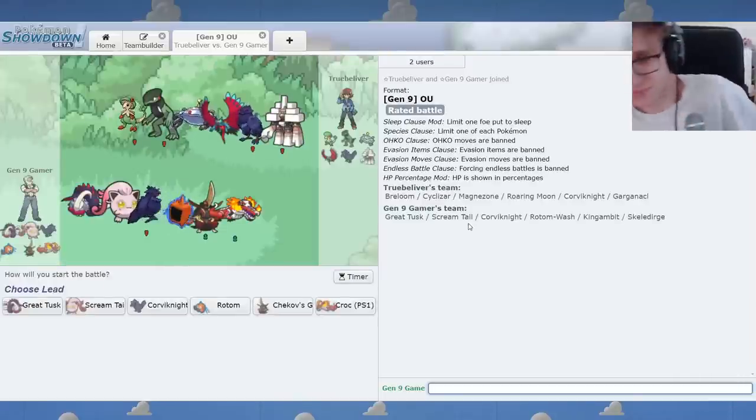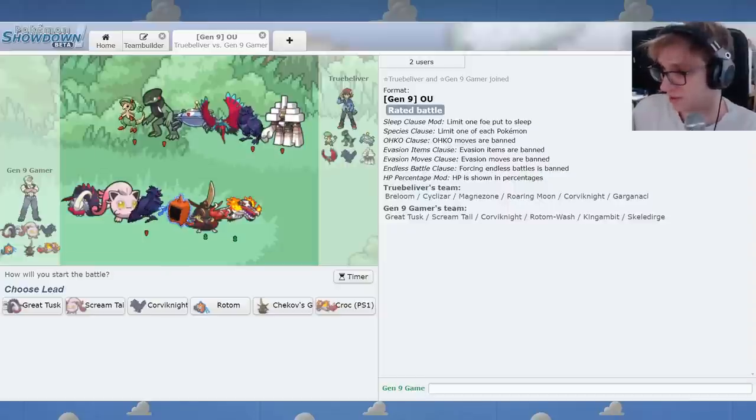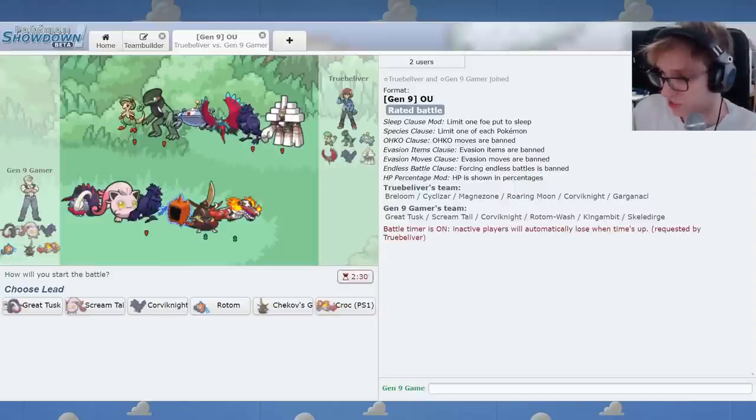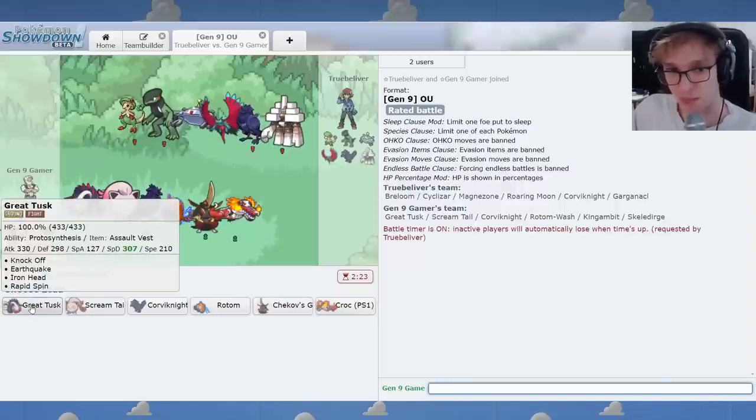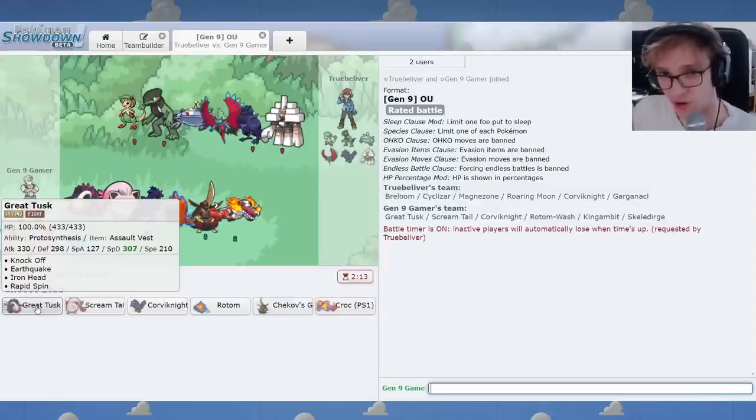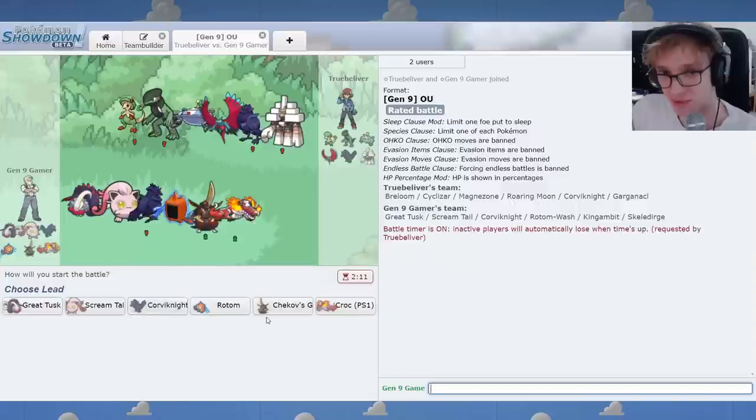I think Great Tusk is the best Paradox Pokemon in the game, and that right there is proof. Great Tusk is so solid. Able to stand its own against various offensive threats. And you know what they say? Offense is defense. Its high attack allows it to threaten this stuff while also being defensively insane. Like I'm two-hitting Iron Hands while walling other stuff. It's beautiful.